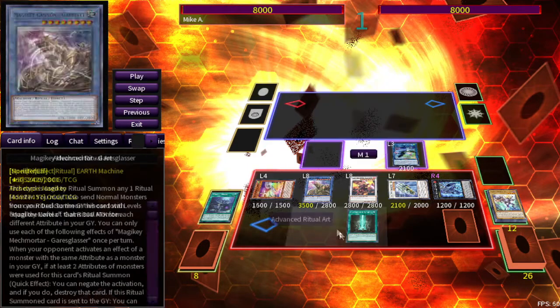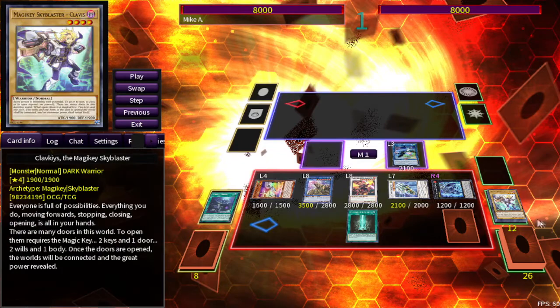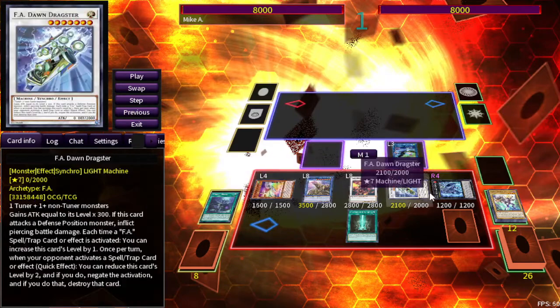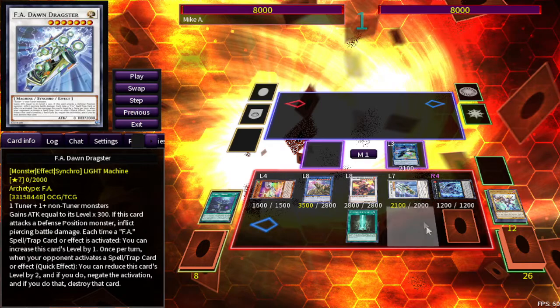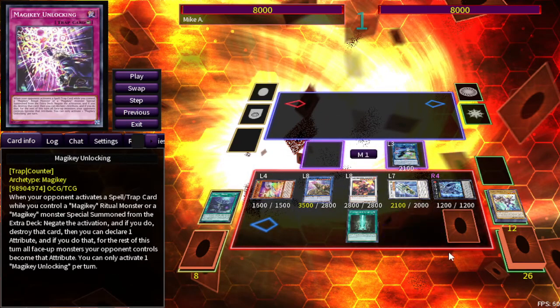Then the new Magic Key guy revives Vanilla, summons the Synchro, sets the counter trap, and then last but not least you go into your big ritual monster. So essentially you've established pretty much exactly the same board as before, the only difference being you swapped out Savage for Dawn Dragster. Depending on your matchup, you might want multiple spell and trap negates, so this is where Dragster is a lot more useful than Savage — say if you're versing a backrow deck like Sky Striker, Labrynth, all that kind of stuff. It gives you an initial layer of protection and against those decks they're not going to OTK you anyway.